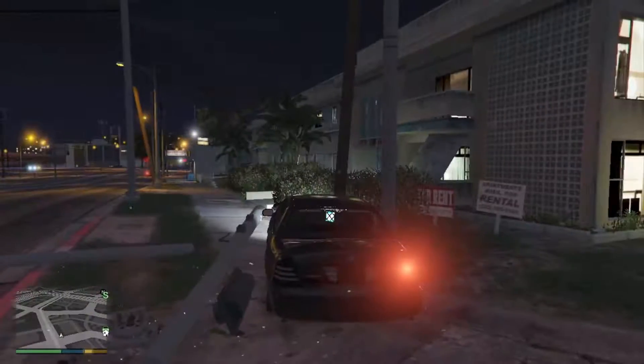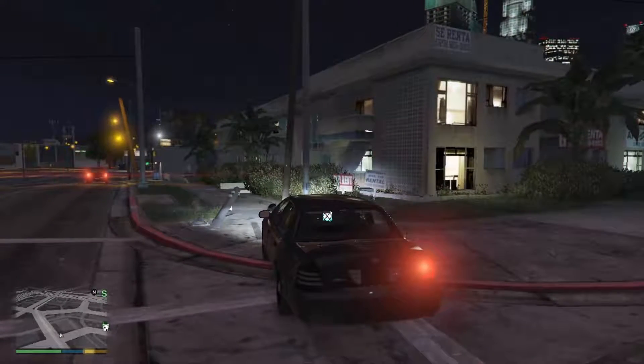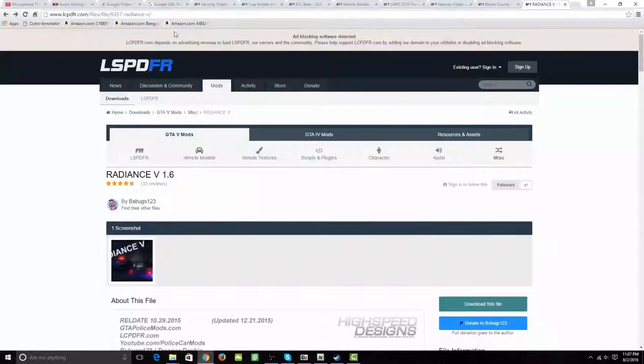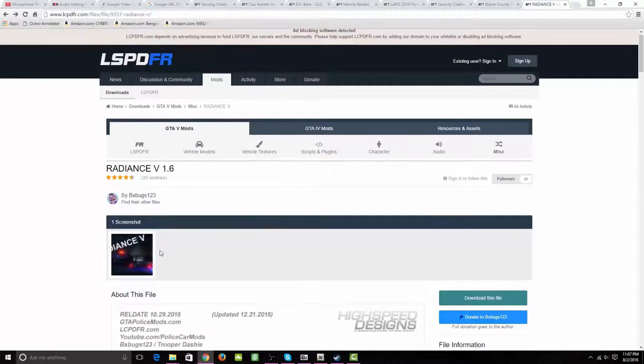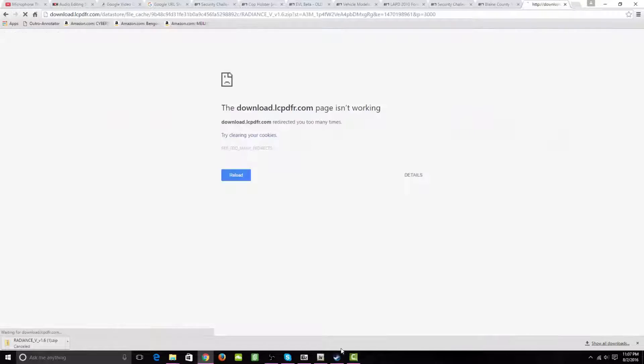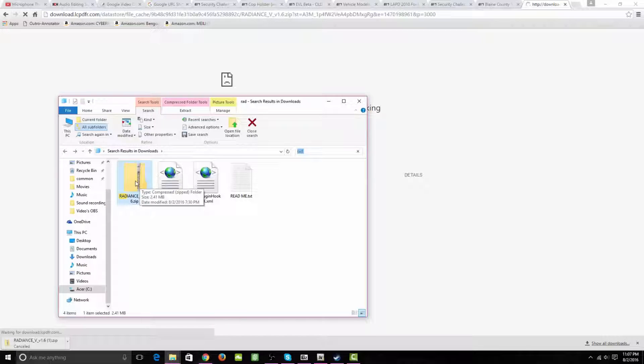So I'll see you guys in the tutorial. Alright guys, now let's go ahead and open up our browser. I will link this down in the description below. Once it opens up, click the download this file button and it should pop up with a captcha. After you get the file, go ahead and open it up — it should look like a zip file.